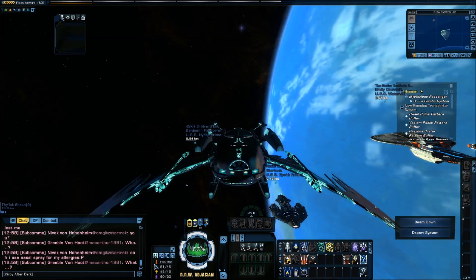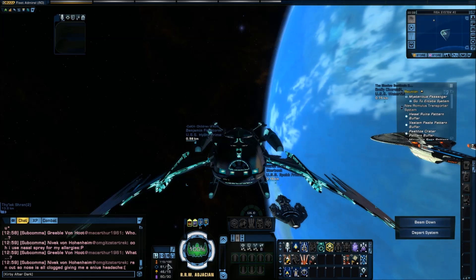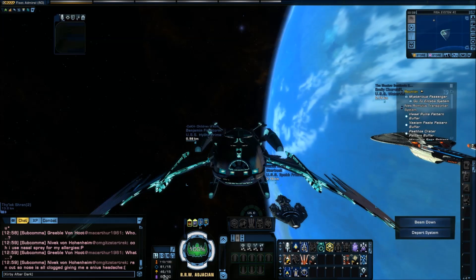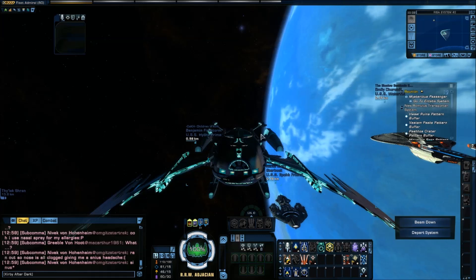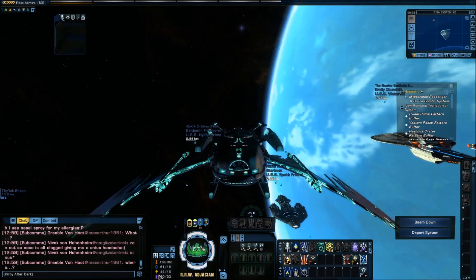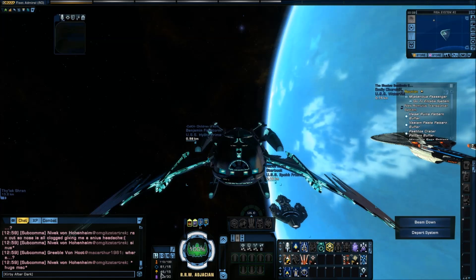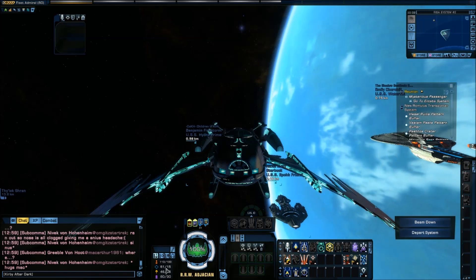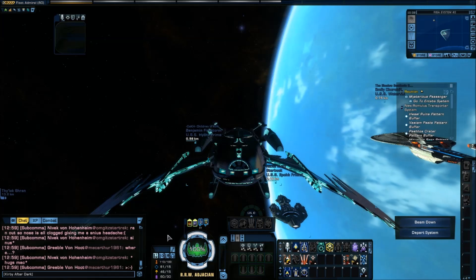Remember: the higher your weapon power, the harder your weapons are going to hit, so you definitely want that as high as you can get it. Auxiliary affects the Auxiliary Power Configuration: Offense skill, giving you extra damage, so you want that high as well. You'll notice I have bonuses coming from different things, so these levels actually go up quite high during battle.